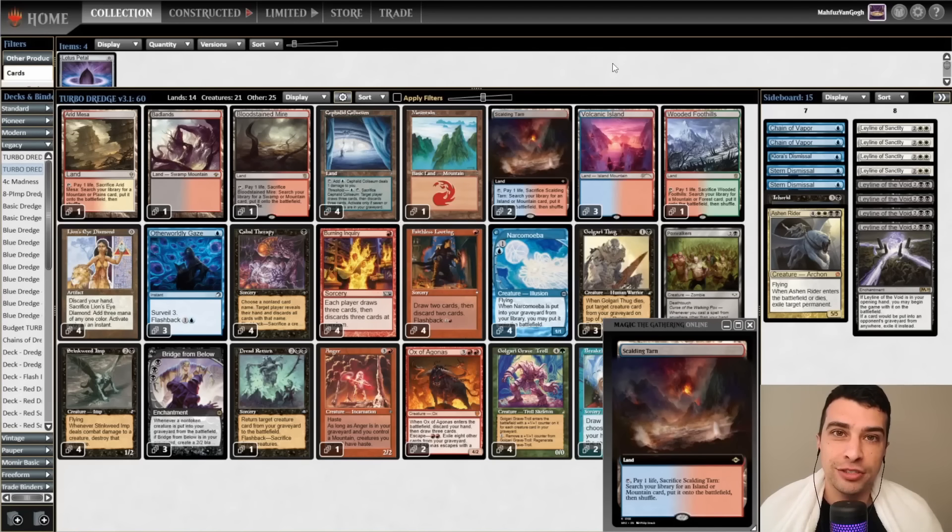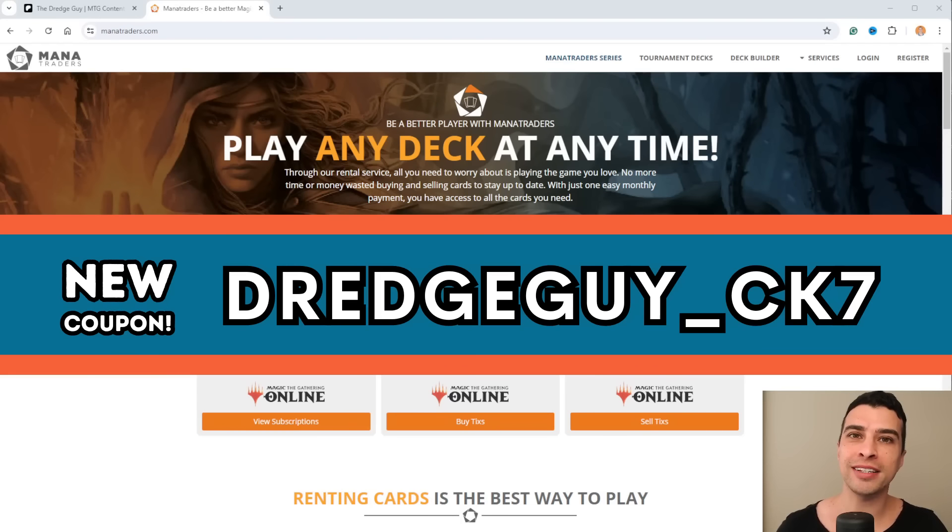That's pretty much it — I hope you enjoy. Click the like button, subscribe, and leave a comment below. Renting cards is the best way to play online — you can start on Mana Traders using the coupon code on screen for an exclusive discount on your first two months. Now let's go back to the games.